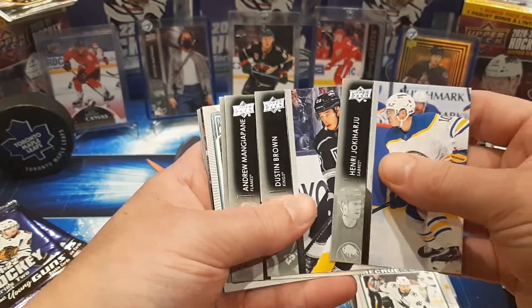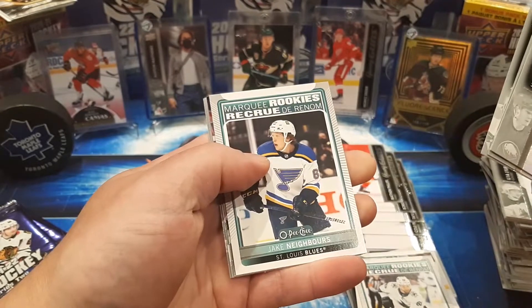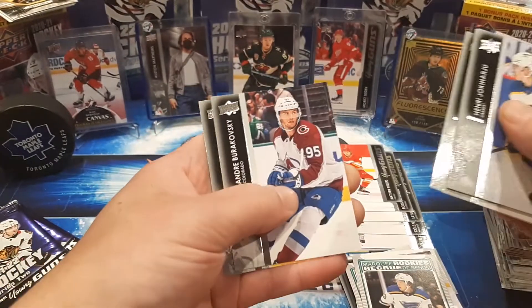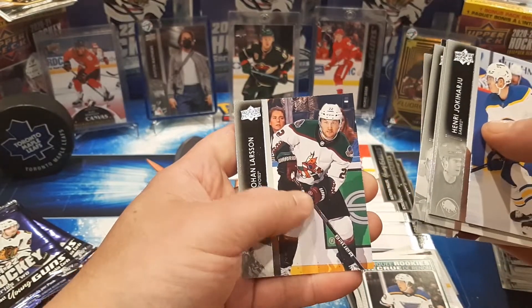Yogi Haru, Dustin Brown, Mangiapani, Calgary Flames, Sanheim, Jake Neighbors, Marky Rookie, Ekblad, Burakovsky, and Johan Larsson.